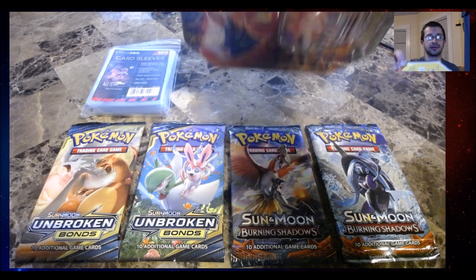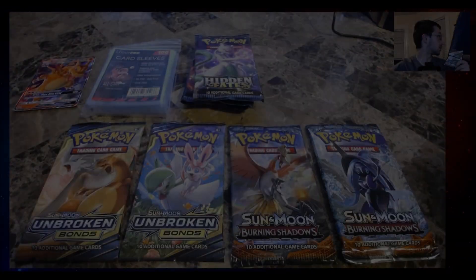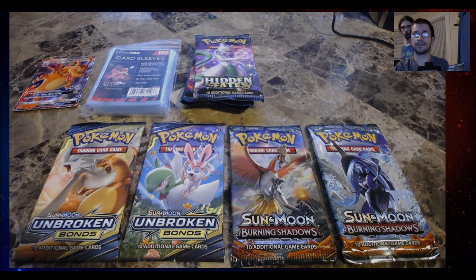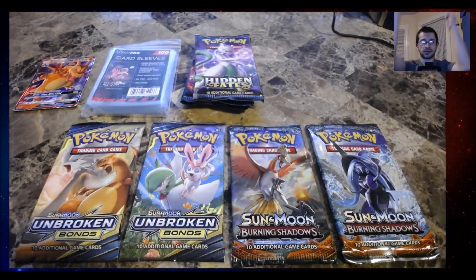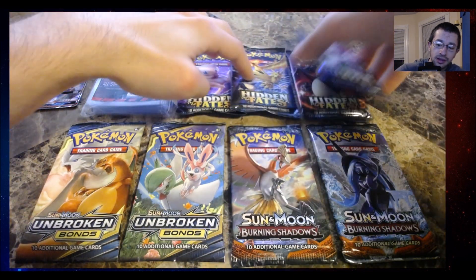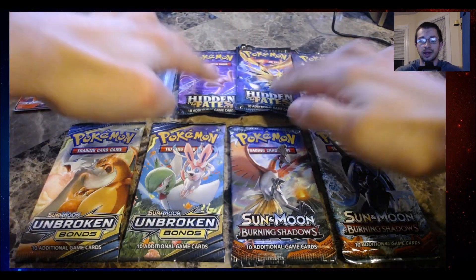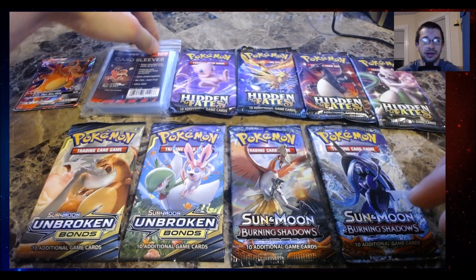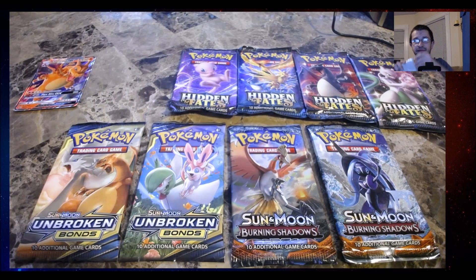I'm going to open the tin up first, get those packs. I got the Hidden Fates tin open. Here are the packs. Oh, they give you an art set — I don't know if they do that every time, it's like the second time it's happened to me. I'm going to put the sleeves out of view.